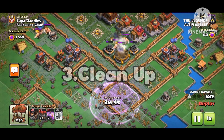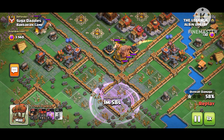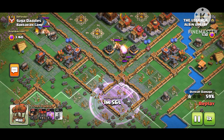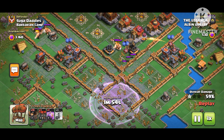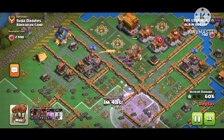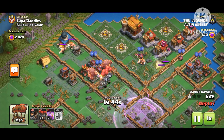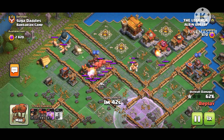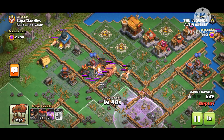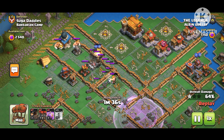Here's the third attack and you can see the army. The main defense in this base is the rocket artillery, and it's really annoying — it can take down your rocket loon so fast. I'll be honest, I'm not that great at these attacks yet, but I'm learning and I want to show you guys how it should be done.